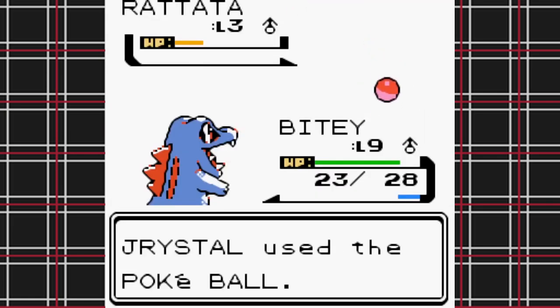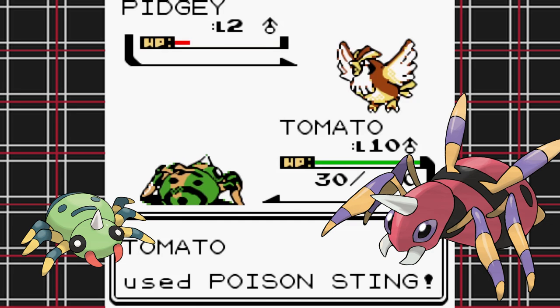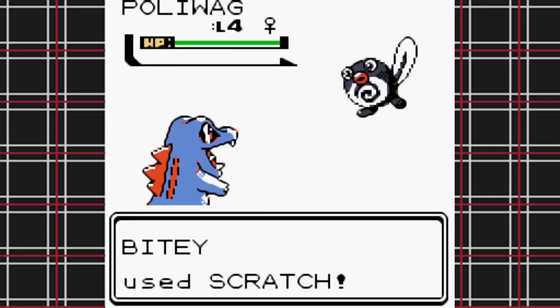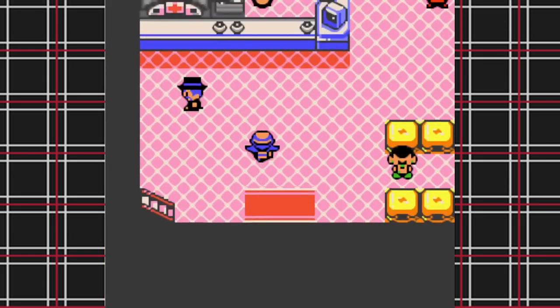In the early routes I catch Kratface the Rattata and Tomato the Spinarak — why Tomato? Because it starts small and green, becomes big and red, and I do not want to find one in my salad. I also catch Cinnabon the Poliwag, which I probably would have been happier about if I didn't already have a water type. Aside from the super handy run option, I don't really feel the true magic of Perfect Crystal until I arrive in Violet City.